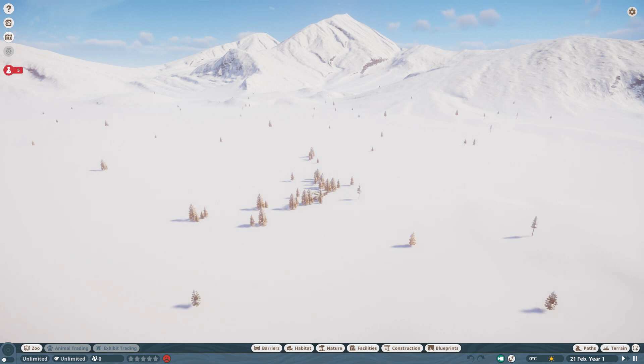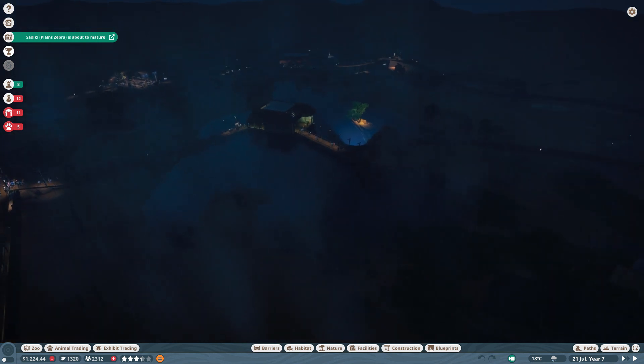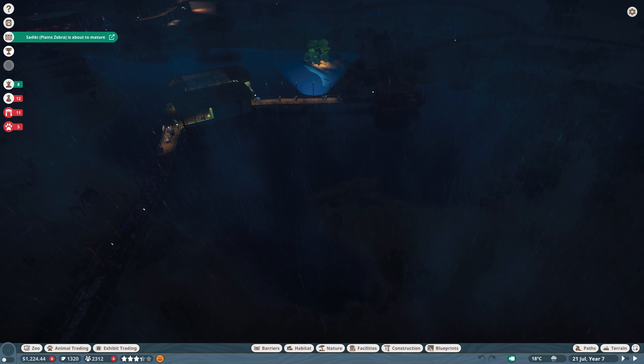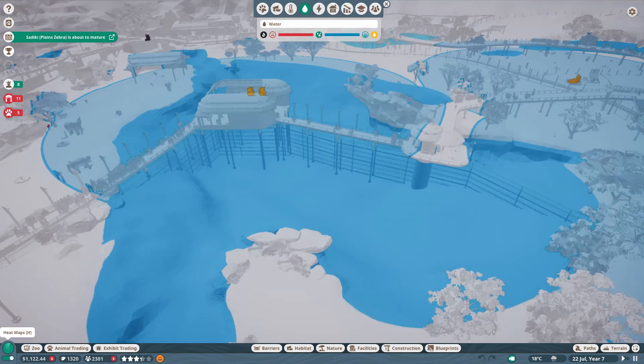I've jumped back into the Great Caldera Safari Park — this was the one we were playing last week and we actually gave up on it because we couldn't complete the gold objectives. One of the main issues was that even with loads of water treatment on the main central body of water, it would always remain green. I was constantly getting notifications that animals were getting ill from bacteria, and no matter what I did I couldn't fix it. According to the new bug fixes, dirty water should now be cleaned more efficiently, so let's check the heat map.